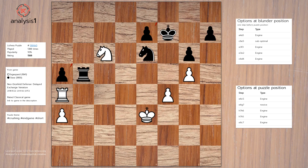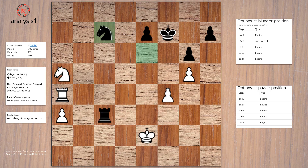Blunder position option 3: King to f3, Rook to b3, check.